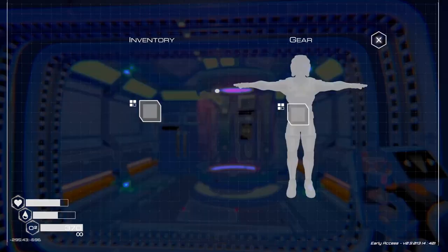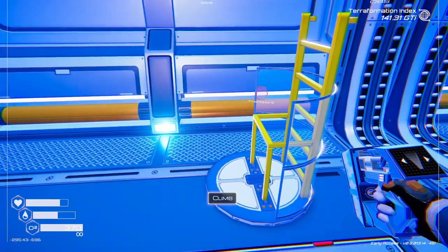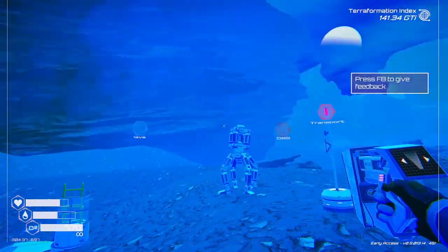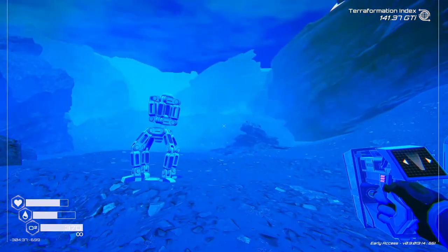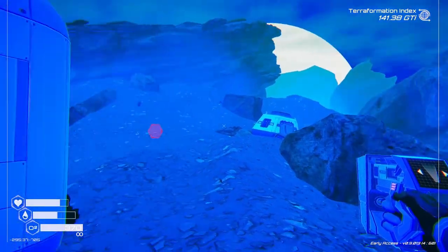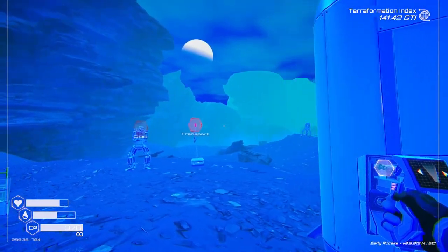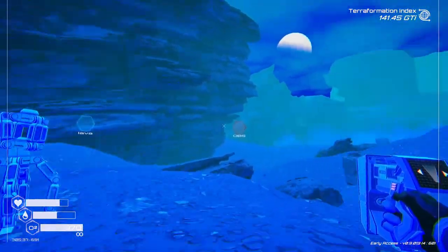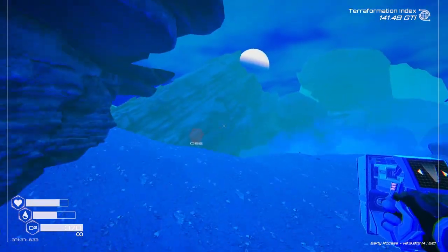We are back in Planet Crafter, currently back at the outpost. There's kind of a blue haze going on here. Let's head over to the ship. There it is. We're gonna go get some more stuff out of that ship.